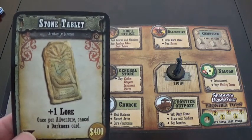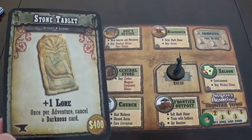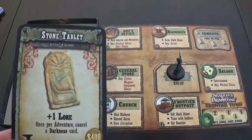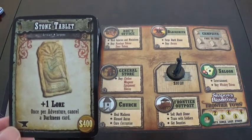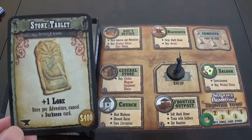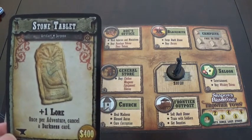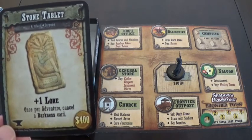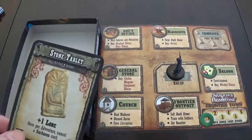The first one is the Stone Tablet — plus one lore, and once per adventure cancel a darkness card. Hmm, useful for him.